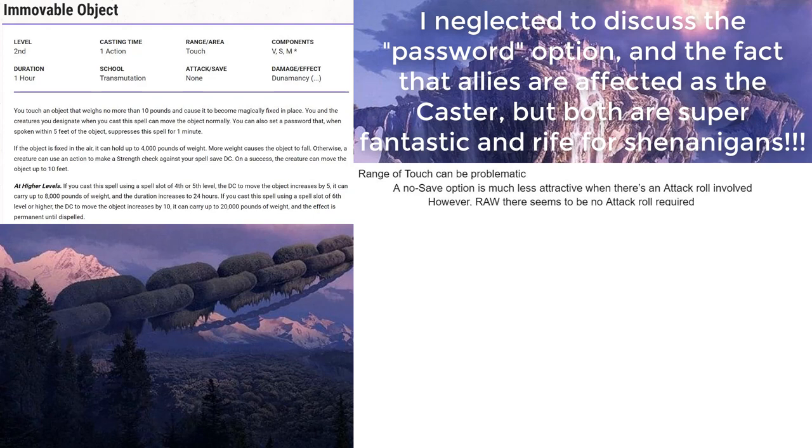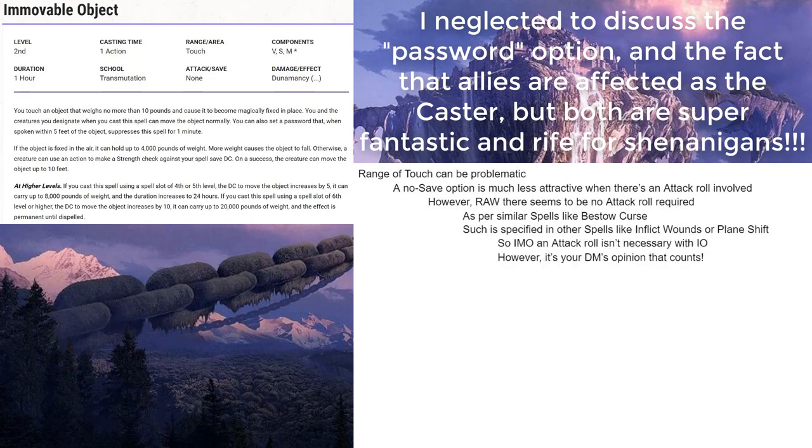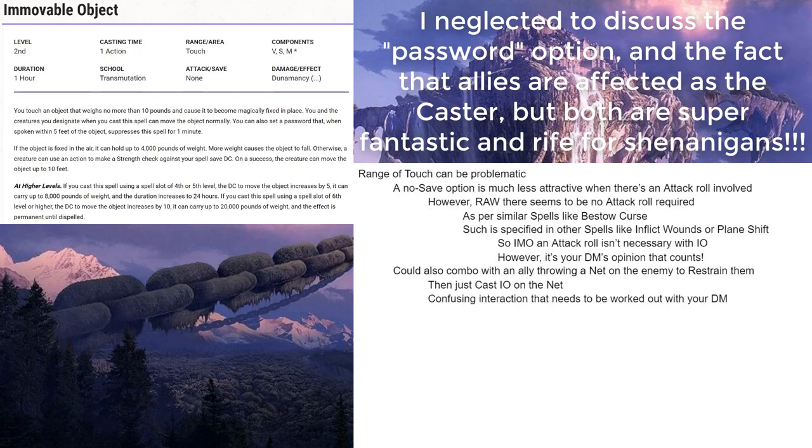The spell does have a range of touch, and this can be problematic because a no-save option is much less attractive when there's an attack roll involved. However, as I read this spell rules as written, there seems to be no attack roll required. There are similar spells such as Bestow Curse that are touch spells with no attack roll required, and spells that do require an attack roll — like Inflict Wounds or Plane Shift — have it spelled out in the description. So in my opinion, an attack roll is not necessary here, although your DM's opinion is what counts. You could also combo it with an ally throwing a net on the enemy to restrain them, and then cast Immovable Object on the net — though this is a confusing interaction you'll need to work out with your DM.